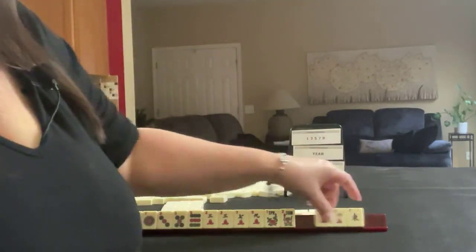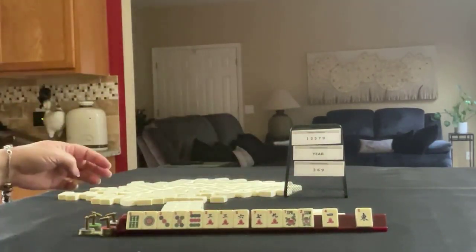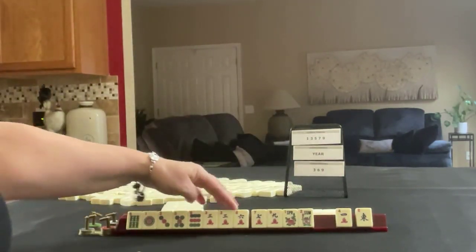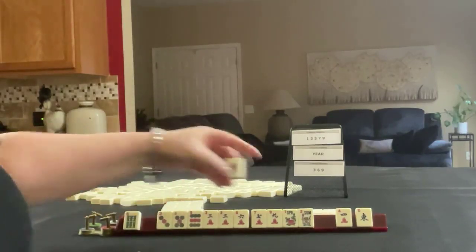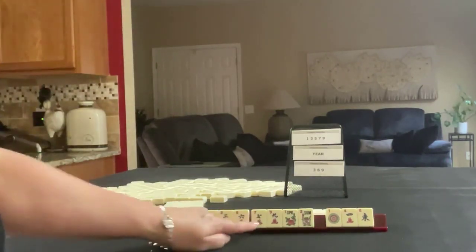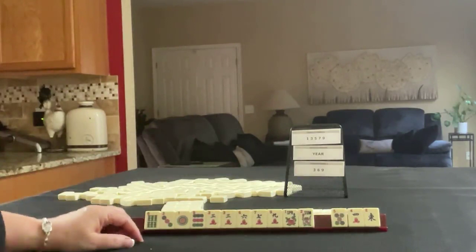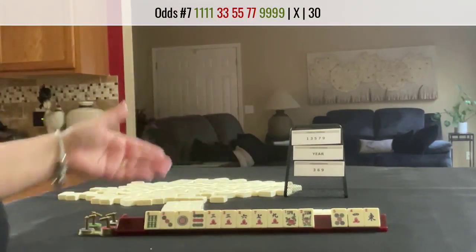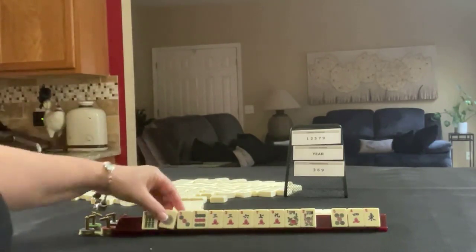We have 3 tiles to pass, so we can still keep all of these. Here's a 6 though — 3-6-9. We have 6-5-1. Let's let the 1 go. I was thinking maybe we should keep 3-7 and let the 5 go. Maybe we can do 1-9 with 3-5-7 in the middle. We have no 5 crack though. This almost looks like a 3-6-9 hand to me, but let's just see what happens.